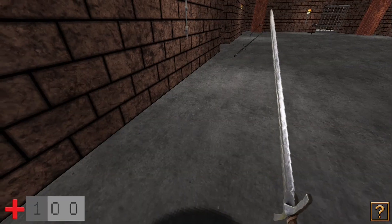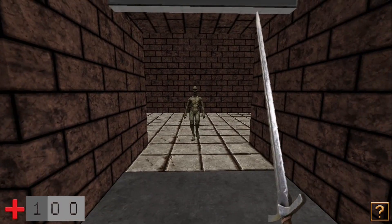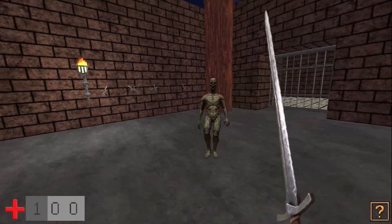We'll start with a sword. And here's the first enemy I added. I don't like how he looks and I really don't like how he walks either — it's way too sassy.